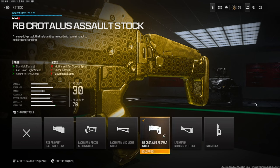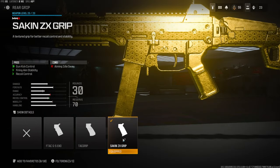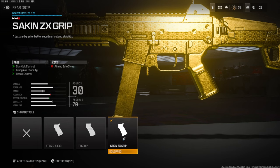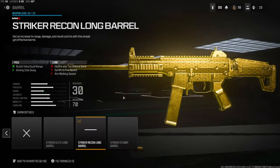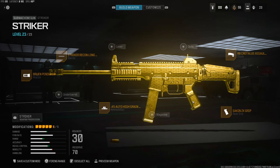Jumping over into the stock, I'm going to be using the RB Crotalus assault stock for gun kick control, aim-down-sights speed, and sprint-to-fire speed. Over on the rear grip I'm going to be using the Sakin ZX grip for gun kick control, firing aim stability, and recoil control. Over on the ammunition I'm going to be using the 45 Auto high grain rounds for no enemy skulls, bullet velocity, and damage range. Over on the muzzle I'm using the Bruen pendulum for vertical and horizontal recoil control. Over on the barrel I'm going to be using the Striker recon long barrel for bullet velocity, range, and aiming out of sway. That's going to be it for this class setup.